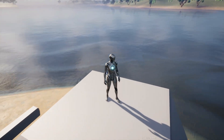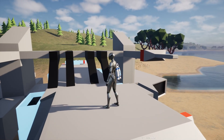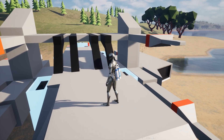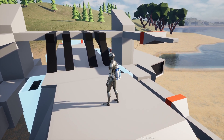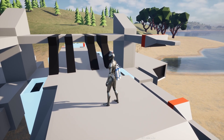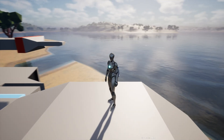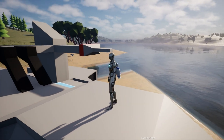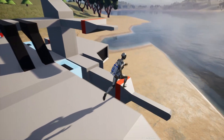As you can see, the landscape is generated and it already has an automatic material which has multiple layers, including the water layer, a beach sand layer, and a grass layer.